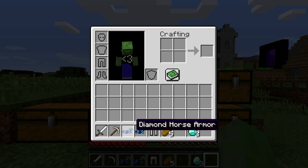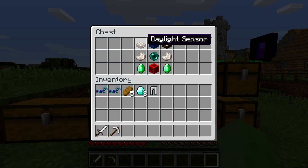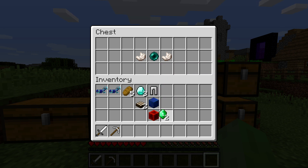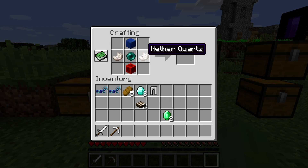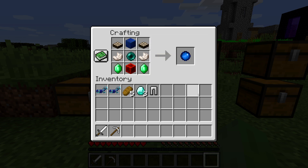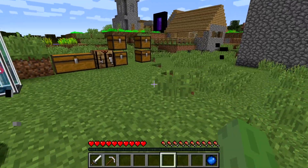In this chest is everything you need to make something called a Sync Core. You need two daylight sensors, one lapis lazuli block (so nine lapis), nine redstone (so one redstone block), two emeralds, two nether quartz, and an ender pearl. Place the ender pearl in the middle, lapis on top center, redstone on bottom center, quartz on both sides of the ender pearl, emeralds on the bottom surrounding the redstone block, and a daylight sensor on top. That gives you the Sync Core, which you'll need to make the other machines for cloning.